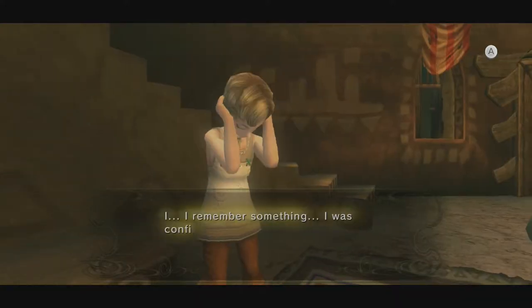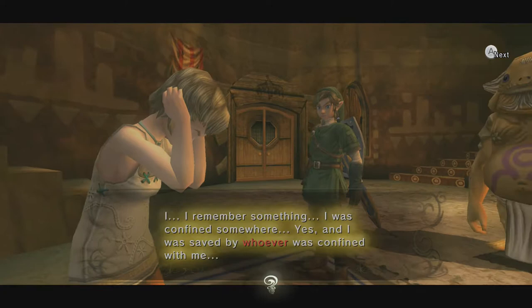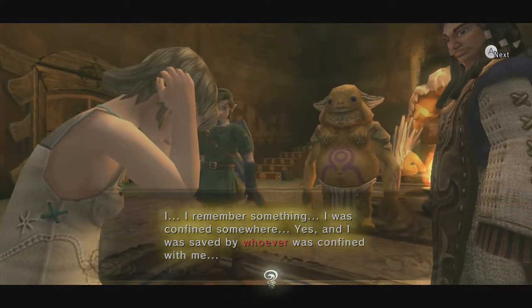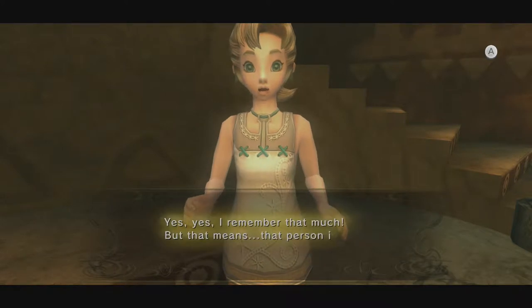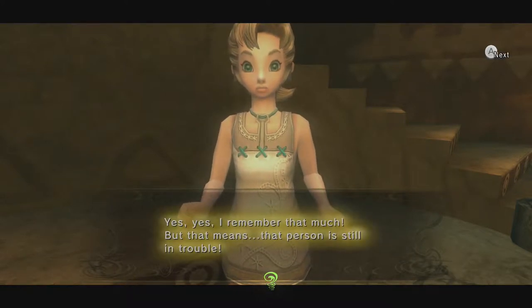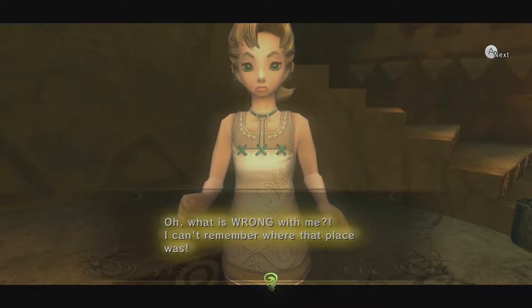Let's not dawdle any longer, and show Ilya the statue we picked up in the last episode — the one the Doctor stole from her. She says: 'What is this? I remember something. I was confined somewhere. Yes, and I was saved by whoever was confined with me. And when that person set me free, they gave me this statue. Yes, I remember that much, but that means that person is still in trouble. Oh, what is wrong with me? I can't remember where that place was.'